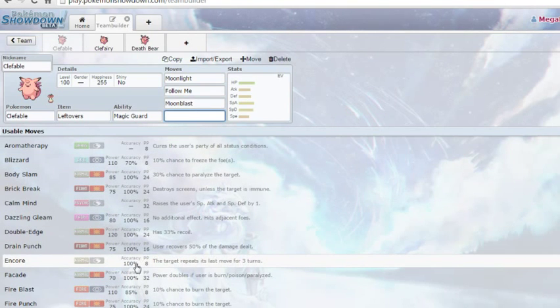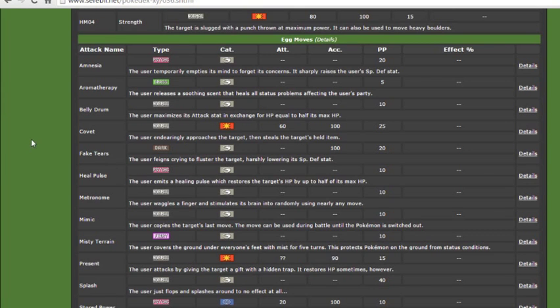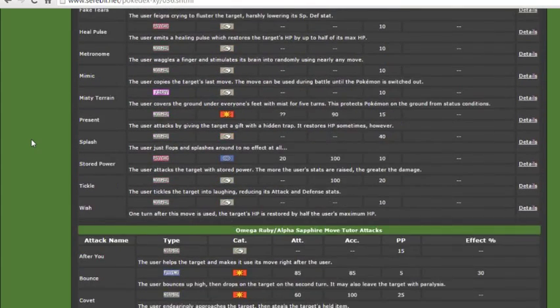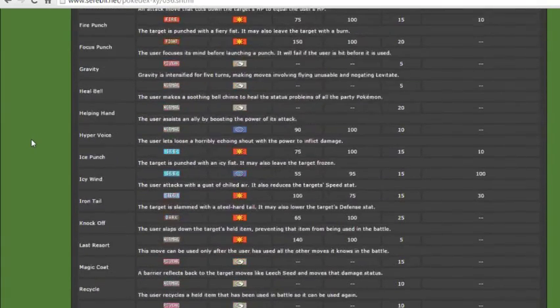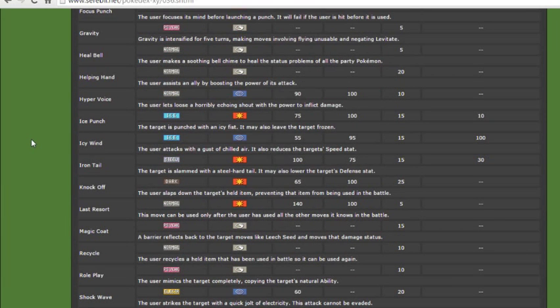Clefable has a lot of options. Encore if you feel like it, maybe Fire Blast. Wish is definitely a good one — I would recommend Wish. Heal Bell if you don't want to run Aromatherapy, since they do the same thing. Helping Hand if you want to go that route; Helping Hand boosted anything is really powerful.